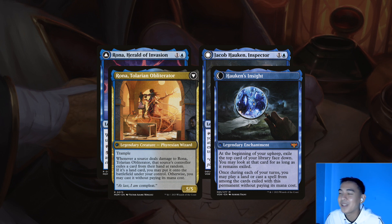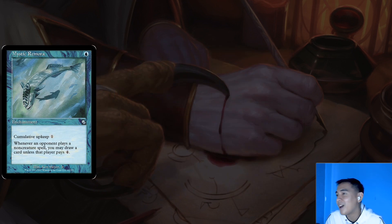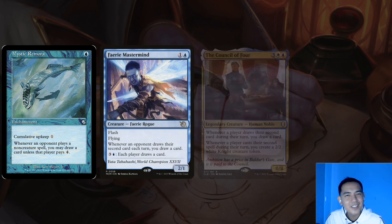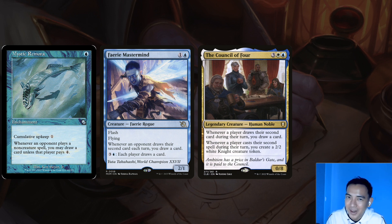Another draw engine is Mystic Remora — a 1-drop that lets us draw a lot of cards over a game. We shouldn't fall in love with the cumulative upkeep; if we've drawn 2 or 3, it's done its job. There have been times where people don't want to feed the fish, and that's also fine — it means we've slowed the game down for a turn or two, and sometimes time is all this deck needs. Faerie Mastermind is a solid 2-drop that rides along other players' draw spells. Similarly, the Council of 4 is a beefy 0/8 — people forget how big this is. It draws us a card anytime any player draws their second card, and that includes ourselves, so if we draw 2 cards, we're getting a 3rd from the Council.